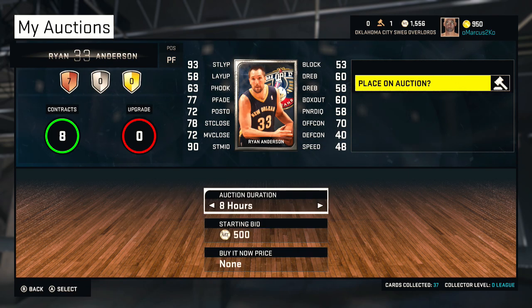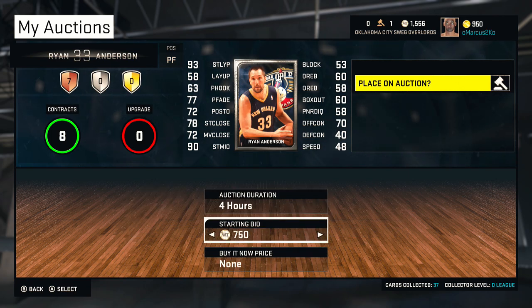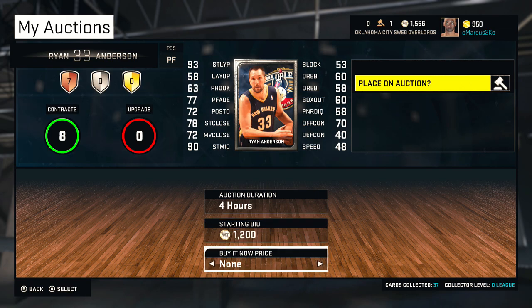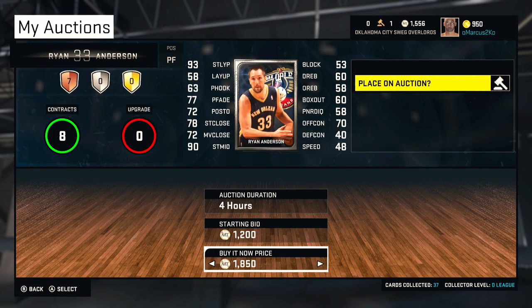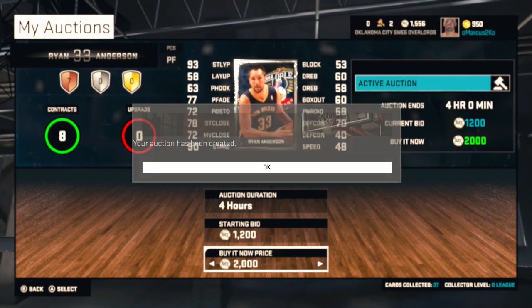We also have Ryan Anderson, who is an amazing shooter. We're gonna put him up at 1.2k and end at around 2k My Team points — that seems reasonable.